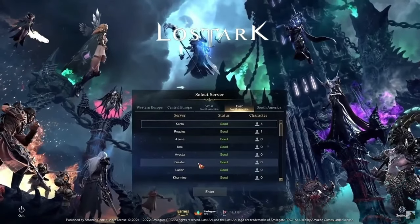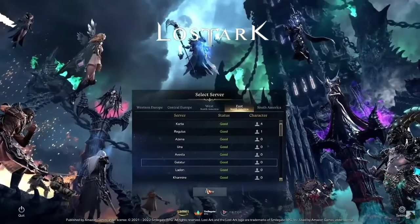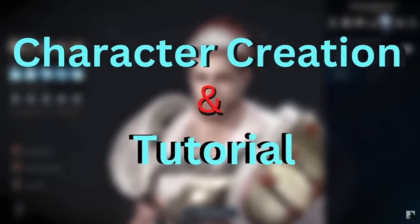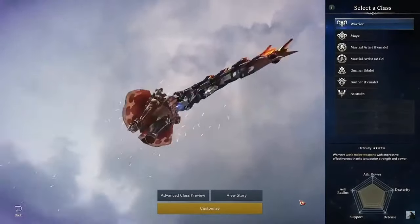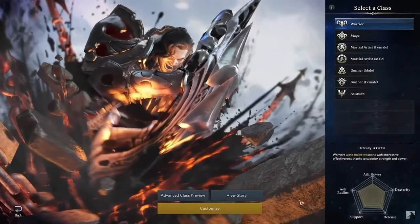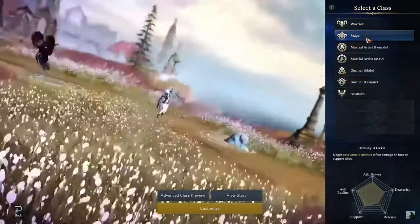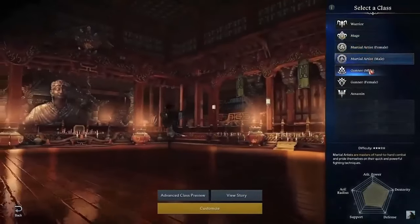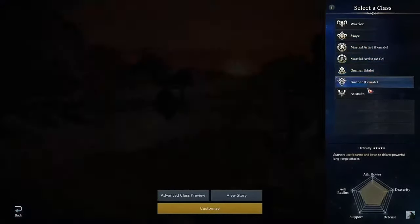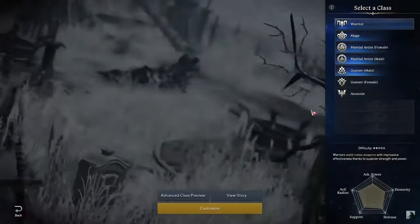One of the very first things you will notice when you load up the game is not only the ear-piercing audio and the cool animations, but also the server select screen. Once you've chosen the server, you're taken to a character creation screen where you can select between warrior, mage, martial artist male or female, gunner male or female, or assassin. Each of these classes also has unique subclasses, and I recommend doing your own research to figure out which one you like most.